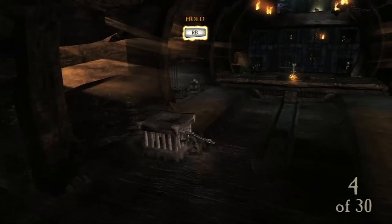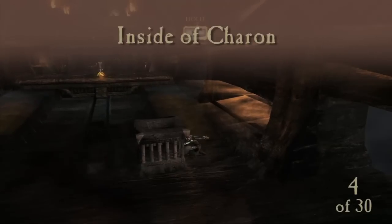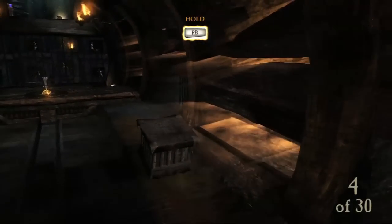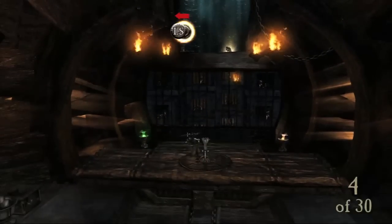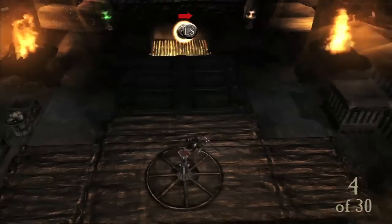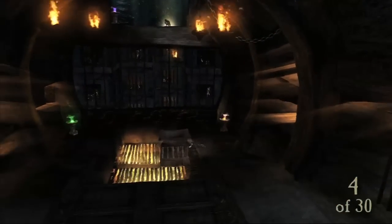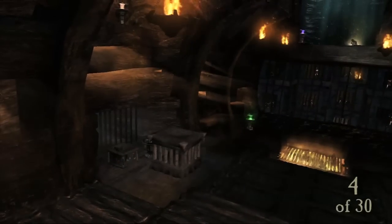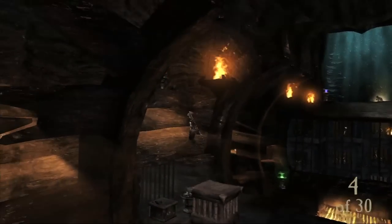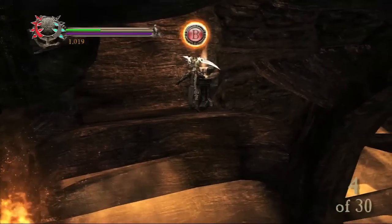And then you climb across. This one's tricky — I missed this one my first time through, which was a huge pain. So you're gonna get to this point here where you have to move a box inside of Charon, and then you actually have to jump up to the next little ledge. Push this back, then move your box all the way over onto the left side. You can miss this one — I played through the whole game wondering where my last one was. This is actually the last coin I found, and it's right up in here. So that's coin number four.